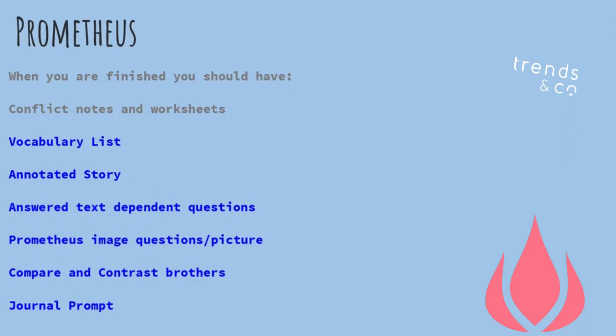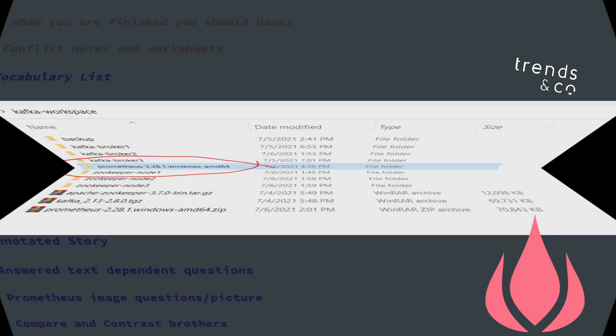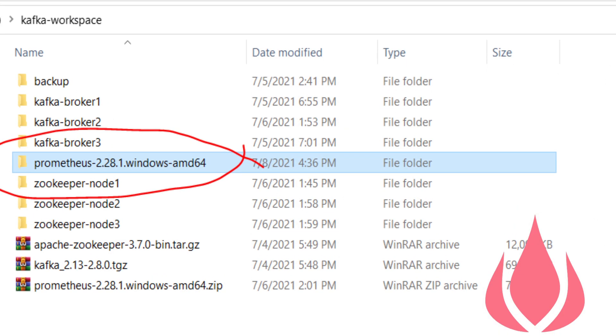Upcoming features include the ability to use data fragments inside prompts and pre-process them, use variables in prompts for fine-tuning, add context in the form of embeddings, chain prompts together, and transform outputs to machine-readable formats like CSV, XLS, and JSON, as well as human-friendly formats like PDF and Word.